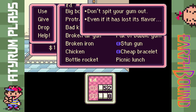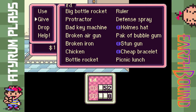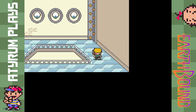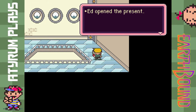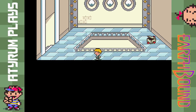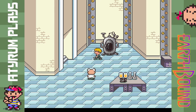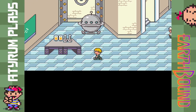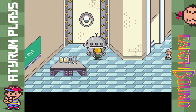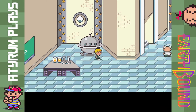We really don't have anything we can drop. We try to drop the bubble gum but it says 'don't spit your gum out even if it has lost its flavor,' so we can't get rid of that. I don't want to lose the ruler and protractor or the broken items either, so I guess I have to get rid of the picnic lunch. There's actually an instant revitalizing machine downstairs — like a hotel stay but free — so let's heal up completely before we figure out how to get into the Sky Runner.